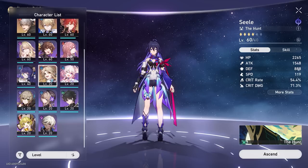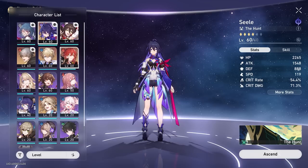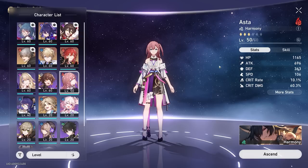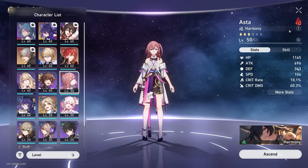I've picked out eight characters to build for challenges like the Forgotten Hall, which requires eight characters. Every other character is at level 20 and I don't plan to build them unless I really need them. The eight I'm currently building are Shushang, Serval, Himiko, Gepard, main character, Tingyun, Seele, and Natasha. I also have Asta at level 50 because World 6 of the simulated universe is basically impossible without her.